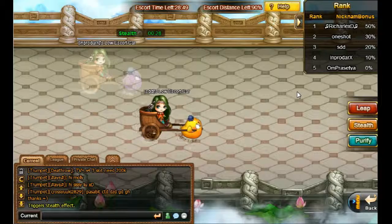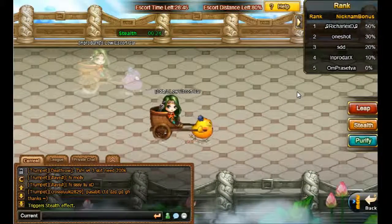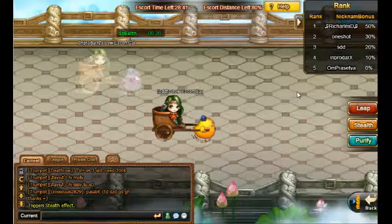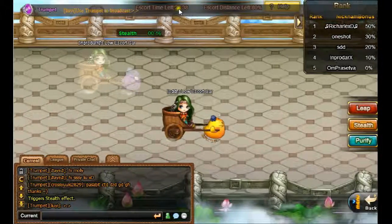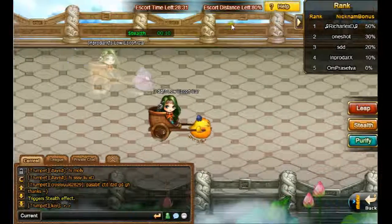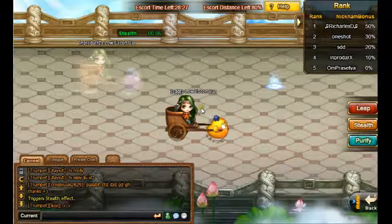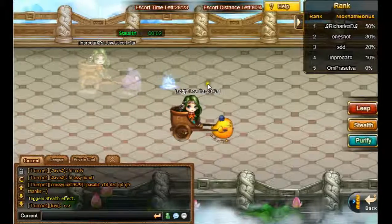Those question marks have a different kind of effect — like they trigger stealth. And there is the escort timer, that's the time you need to get to the other side. You don't need 28 minutes to get there. The stealth will be replenished before I can reach the blue aura — I hope.